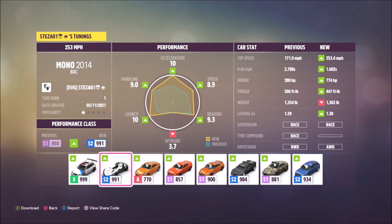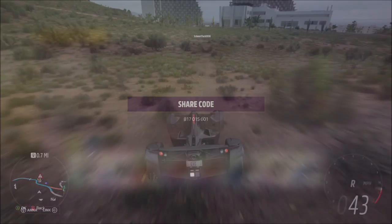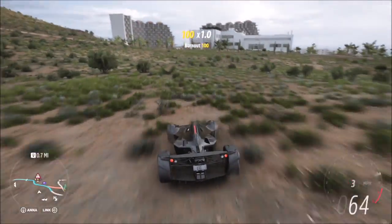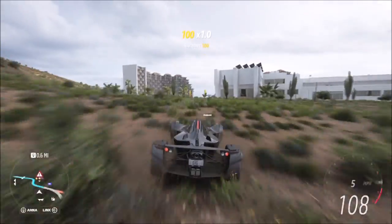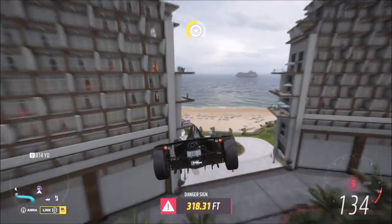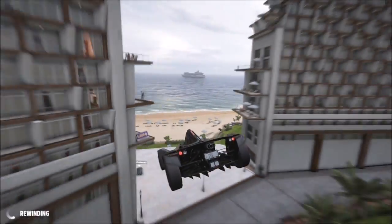For the balcony one I use the BAC Mono — here is the tune if you wish to use it. I probably should have used the Hoonigan RS 2000 which I use after, but I used the BAC for this one. In order to get this one there is an actual danger sign, so once you've unlocked all the PR stunts you want to line up with it, preferably from that hill I just started off at.